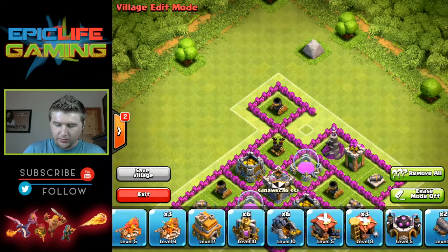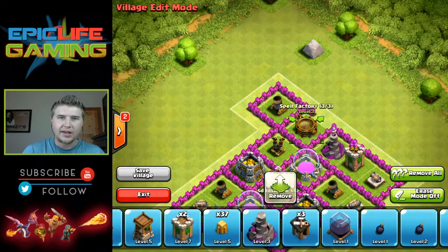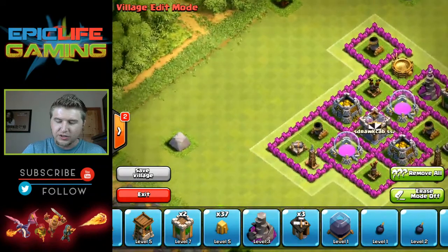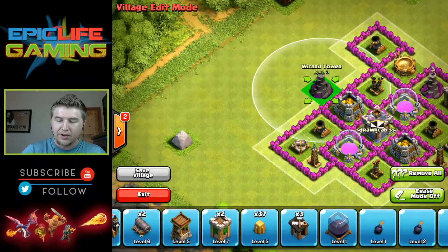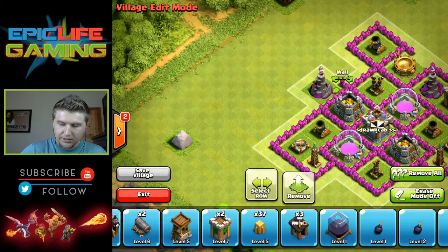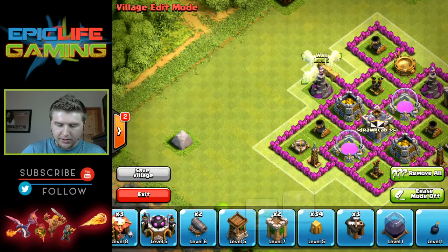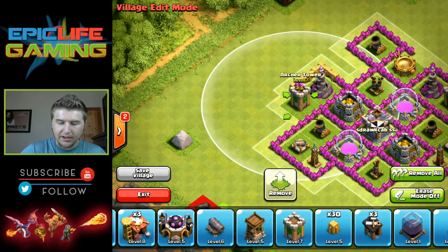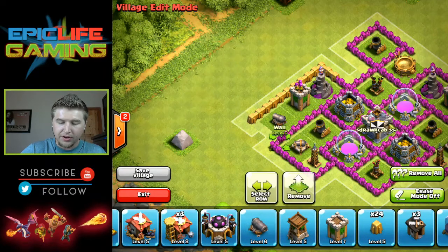We'll put the Spell Factory there to represent the Barbarian King. I'll be getting that shortly — I just wanted to do a video so I could show you guys an updated version of me getting my Barbarian King. There we go, getting some more walls going over here. I'm going to put that Archer Tower right there and that cannon right there. So far this is looking like a pretty good base.